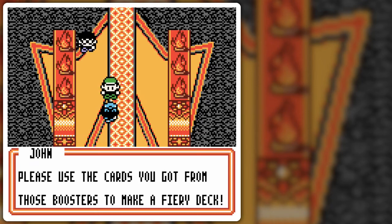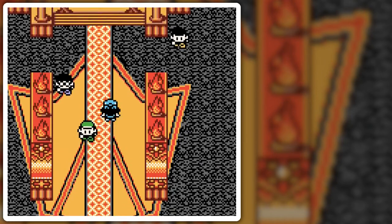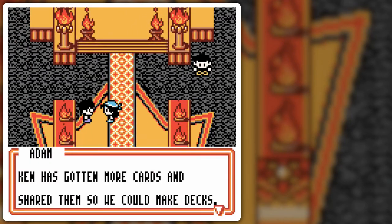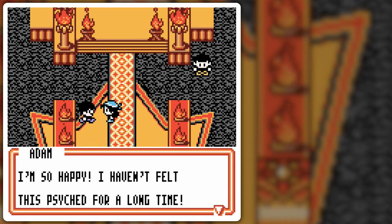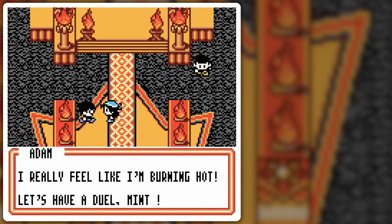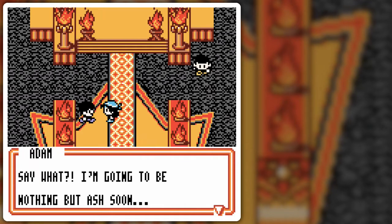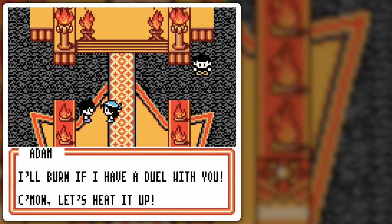Now I've started the fire club, might as well clear out the rest. The NPC says to use the cards from the boosters to make a fiery deck — I will, although it'll include Pidgey so it won't be that fiery. Next opponent Ken has gotten more cards, so we can make do with what we have to build decks.